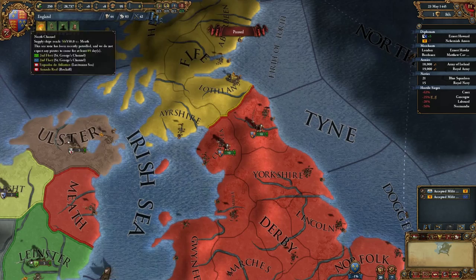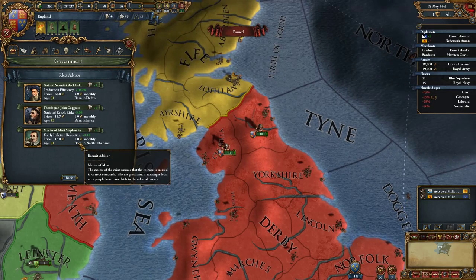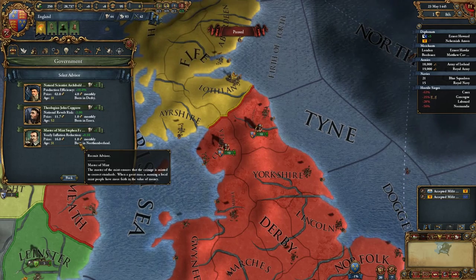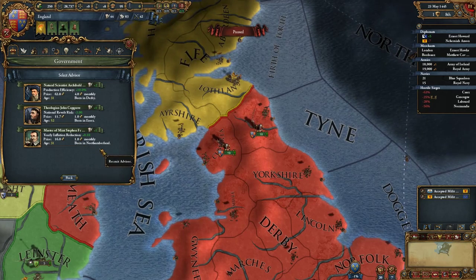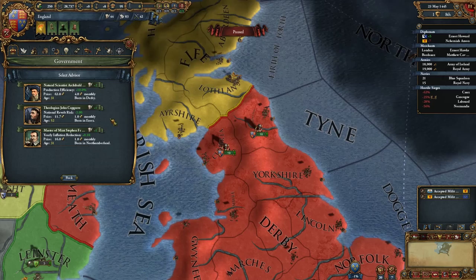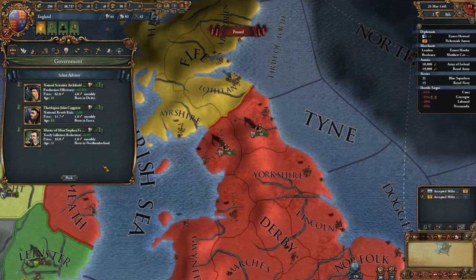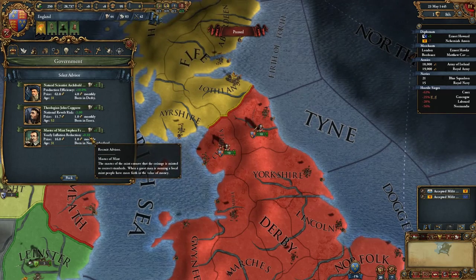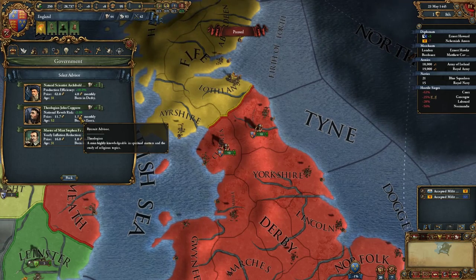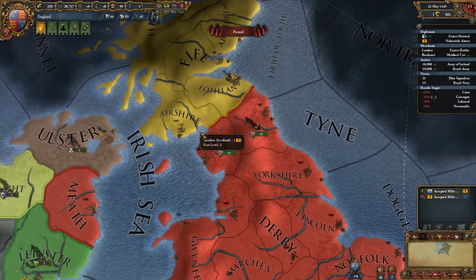We are making a little bit of money. I'm tempted to go ahead and hire at least an administrative advisor, because one thing you'll find with England — and I think this happens with a lot of nations in the early game — is you get a lot of annoying random events that drop your stability. You never want to be in negative stability; it's really bad. Bumping stability up outside of random events and missions actually costs administrative power. We can't afford the level two advisor at four ducats per month, so we'll take a level one with national revolt risk reduction.